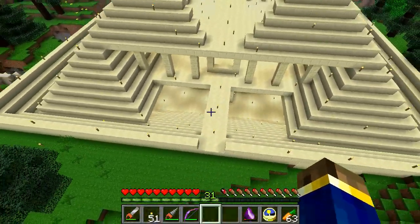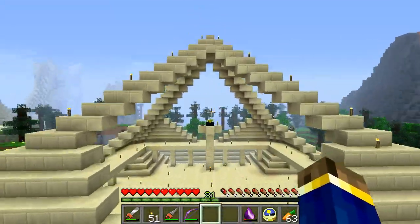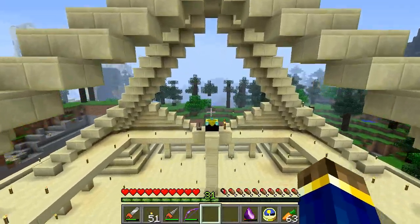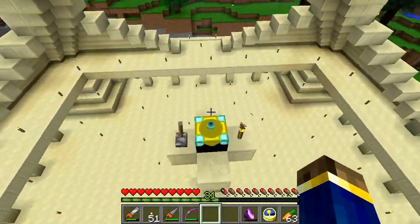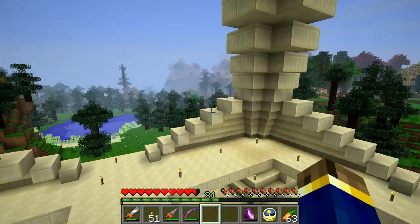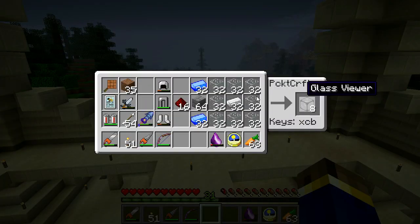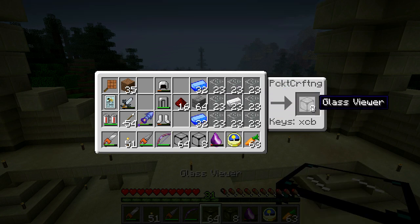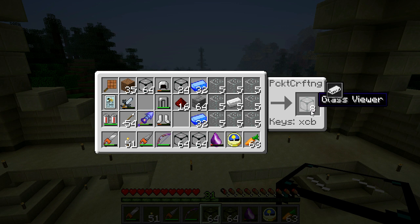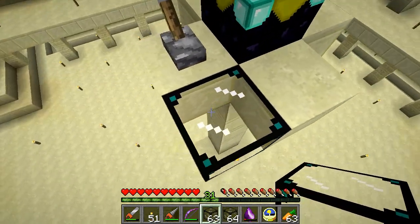I still got so much more to do to this. Up here I'm going to have my workshop, and I haven't got the floor in yet. It's probably going to be made entirely of viewer glass. The viewer glass is made with a glass and a one-piece iron. I just got a whole bunch of it right here, and I'm probably going to need quite a bit of this. I'm going to have an entire floor made out of this stuff.